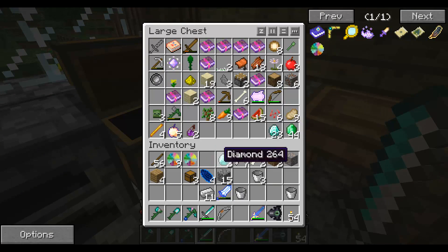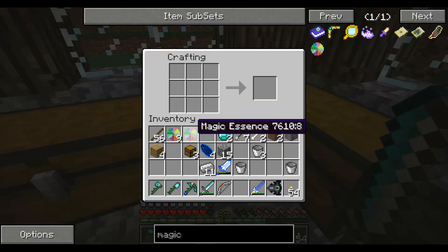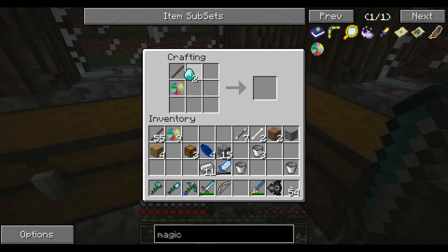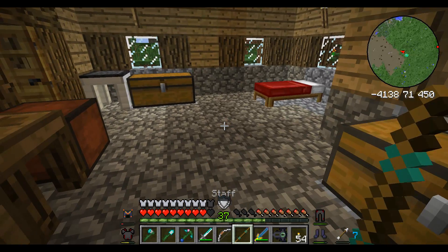I can take out two so I can make the hexical. Magic egg — so one of these, one of these, and one of these create a staff. Let's just make this real quick. Does the staff itself do anything? No, it's just a staff.